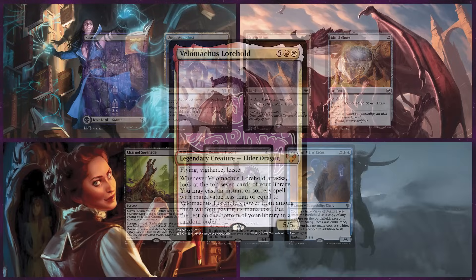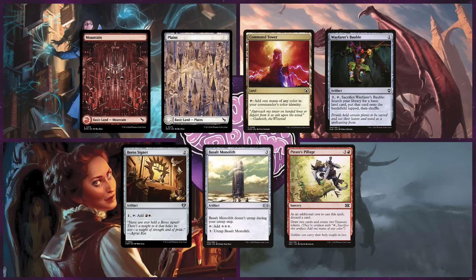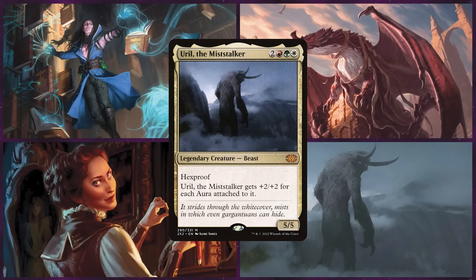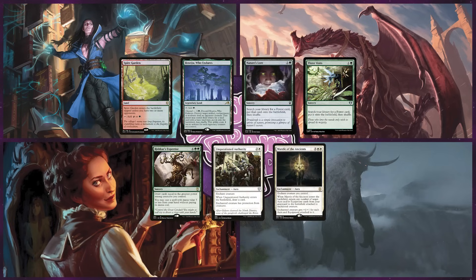Next is Ethan on Velimachus Lorehold. This Boros deck has a straightforward game plan: ramp to cast Velimachus, swing, cast spells, rinse and repeat. Extra combat is thrown in for extra fun. Our third player today is Jason on Ural the Miststalker. This is a Naya Auras deck hoping to enchant Ural with as many auras as possible for big punchies.